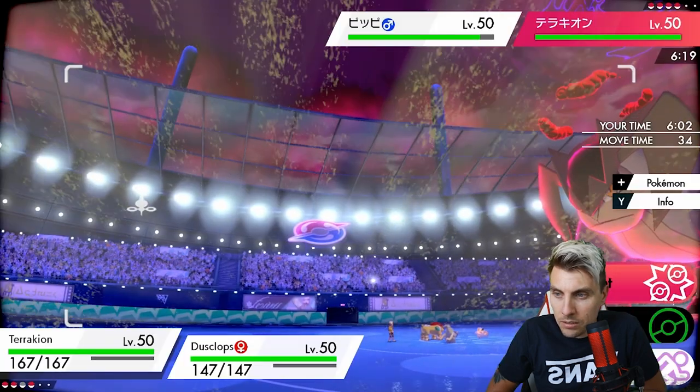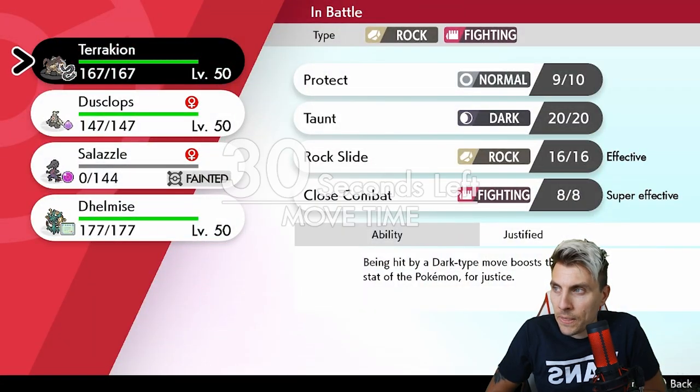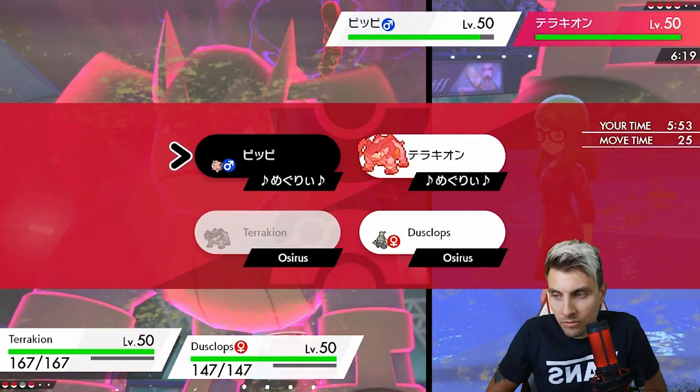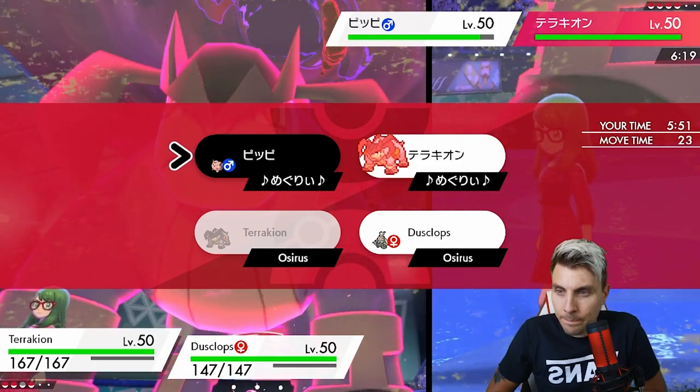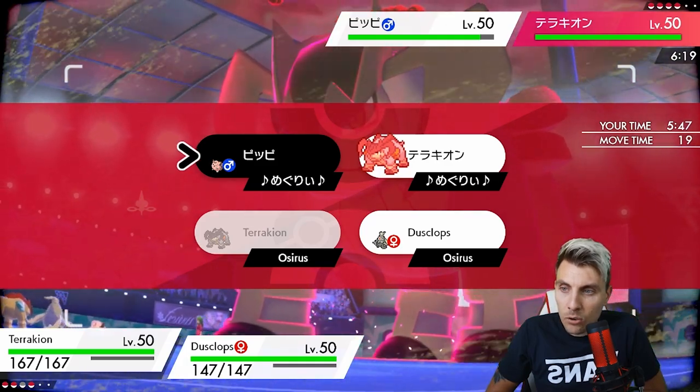We could bring in Delmise now, but it might be better to go for Taunt into the opposing Clefairy. I'm a bit skeptical whether they'll go for Max Knuckle or not.